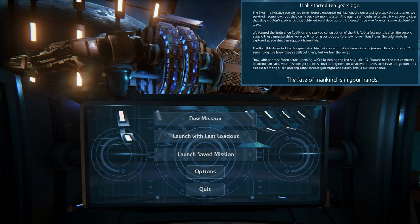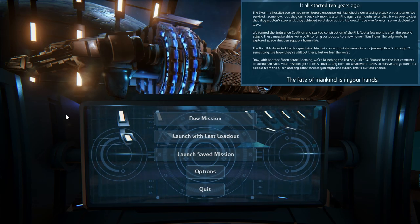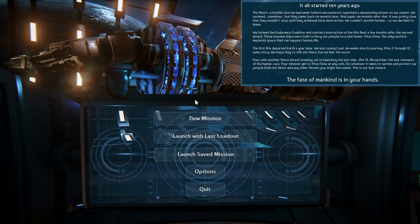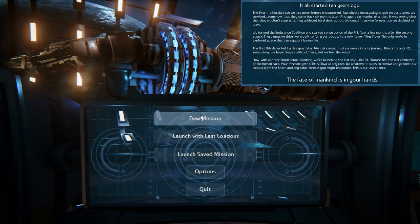Let's begin with the new game, the menu, and a bit of the storyline. So what's the story here? The story is that the humans are being attacked by a hostile race called the Scorn. The Scorn are trying to eliminate humanity and started attacking Earth, so the humans decided to create these arcs and launch them to the only planet they know where they can survive, called Titus Nova. Unfortunately, 12 of these arcs have already been destroyed. The 12th arc sends a message to arc number 13 saying you're the last — you have to survive. So you're controlling this last arc.